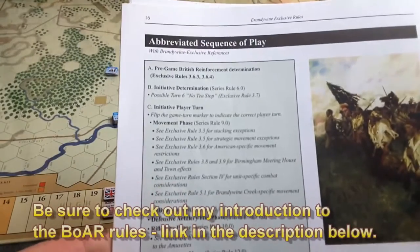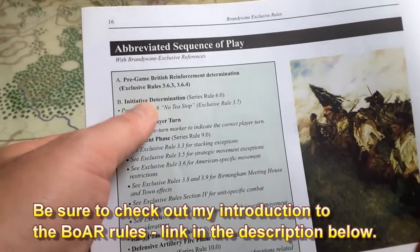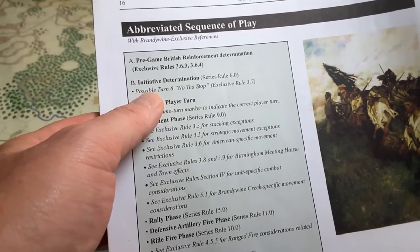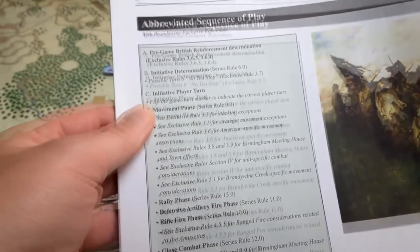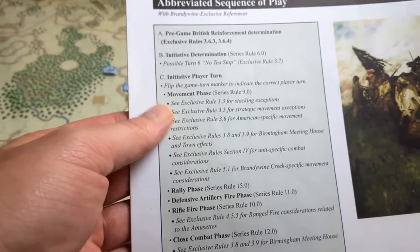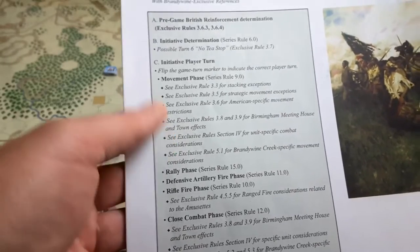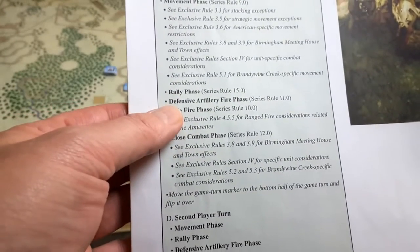This is the abbreviated sequence of play. First, determine reinforcements — they're placed in their hex of entry, which doesn't count toward movement. Next is initiative determination. For the first turn we're skipping that because the British automatically have initiative. That means they're the initiative player and go first. The first thing they do is move all their units from their starting hexes.